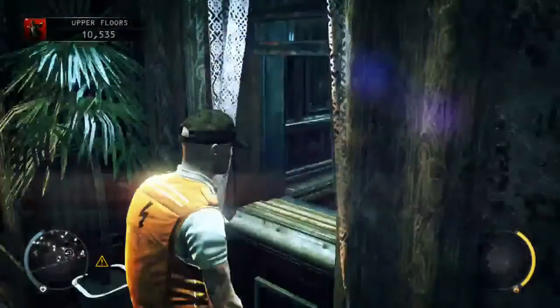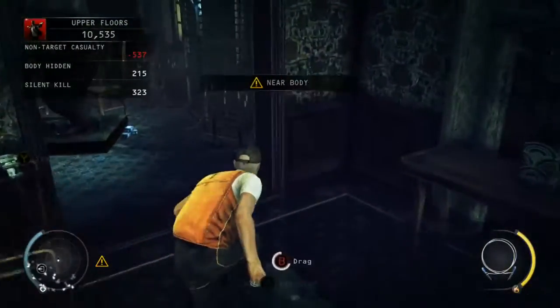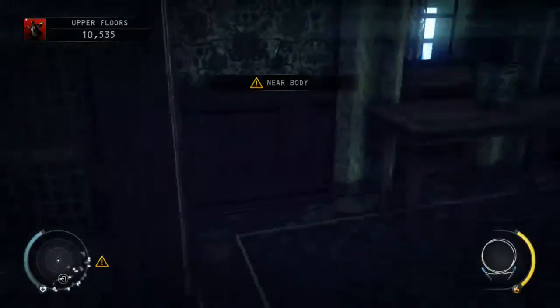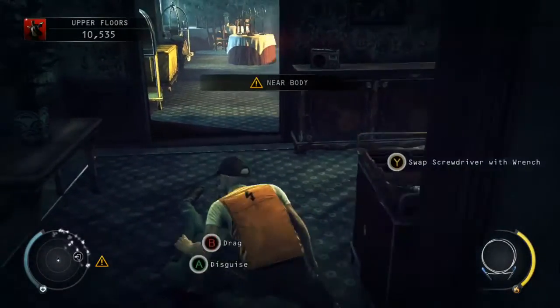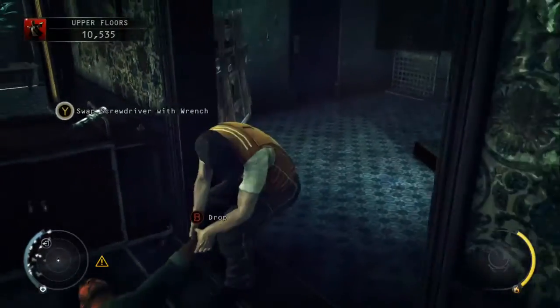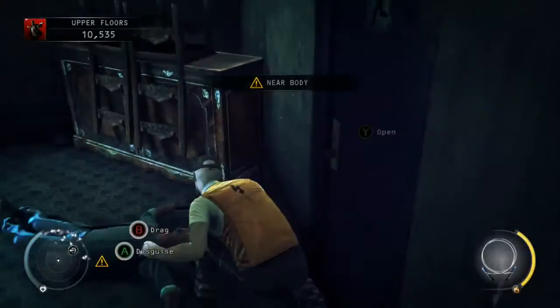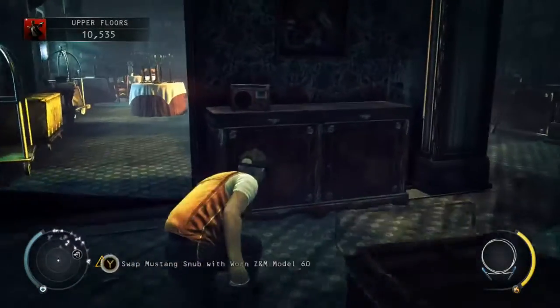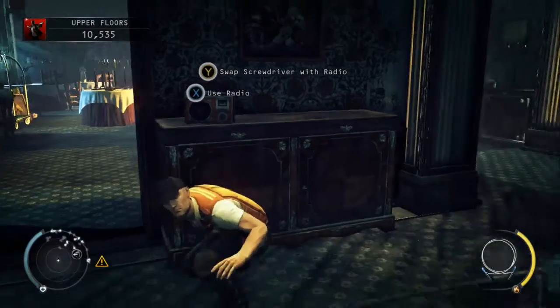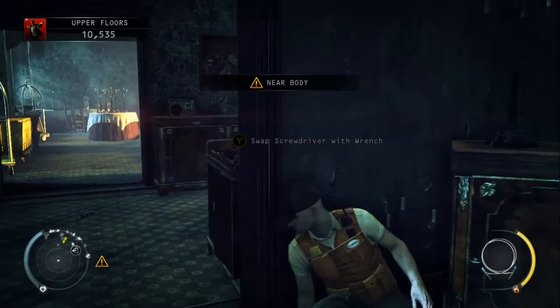This is body number 6, so we've taken out 6. Just drag this guy back into this room. Then all we do now is turn on the radio, head back into the room where we just dumped the guard, and wait for another guard to turn up.